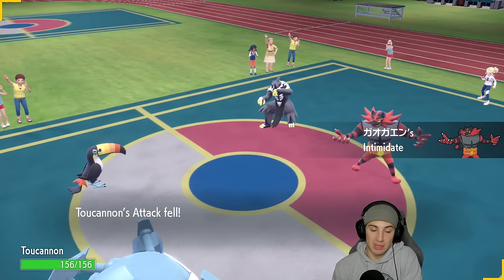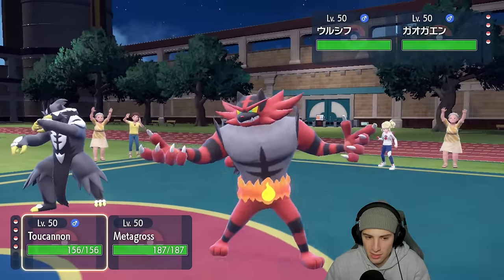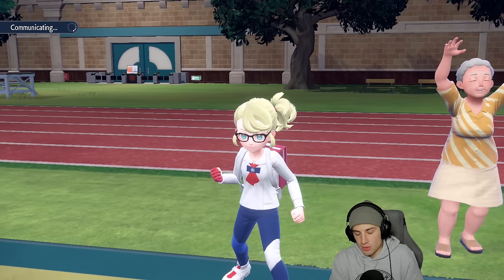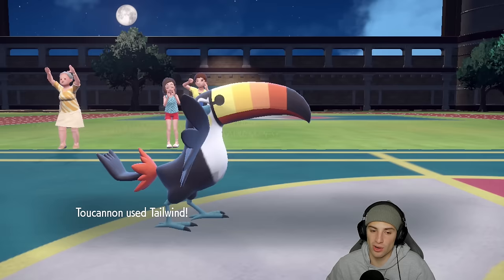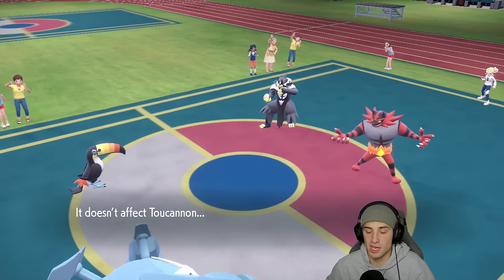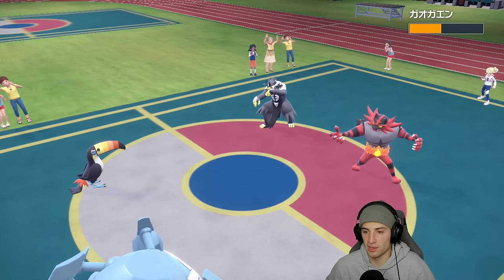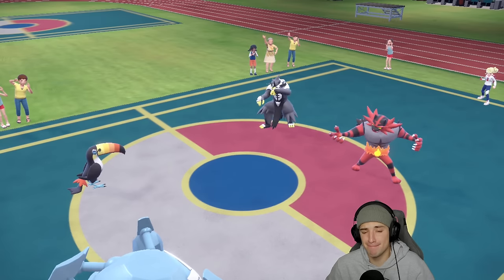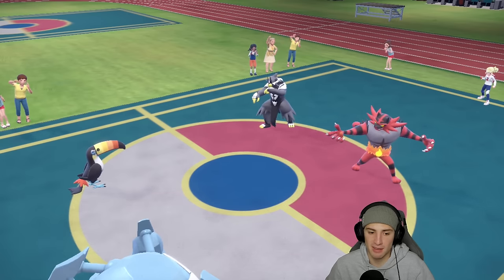Urshifu is definitely a threat — but we have Clear Body on Metagross so Intimidate doesn't affect us. I'm going to set up Tailwind here and pop Earthquake from Metagross. Incineroar probably has a Tera Type to dodge Ground or Water moves. Tailwind goes off — that's massive — and we deal nice damage. Of course Incineroar is rocking Sitrus Berry, perfect item for it. Incineroar strikes back but Toucannon might be able to soak that — nope, that was a high roll.